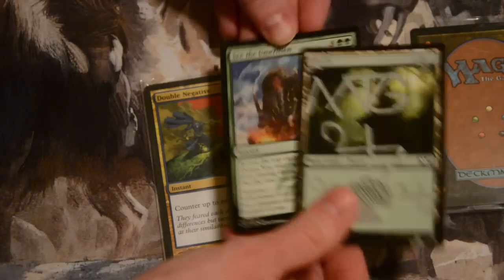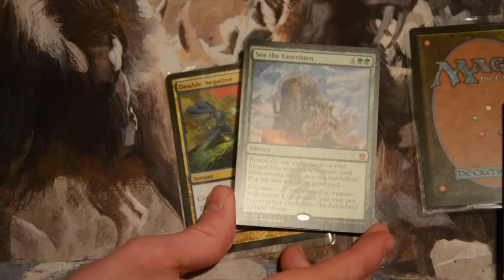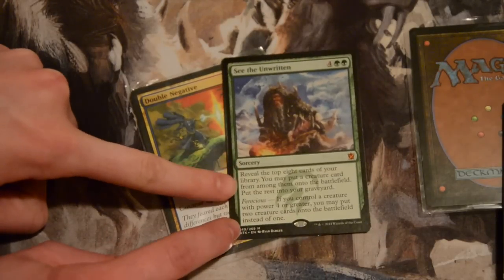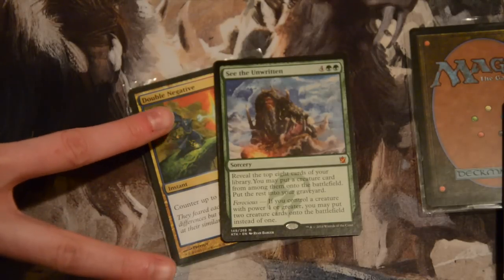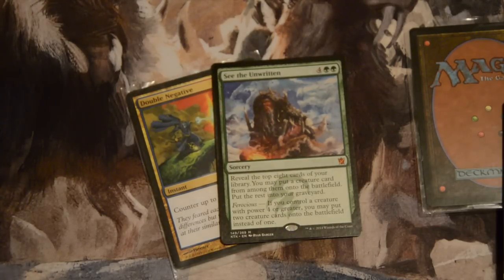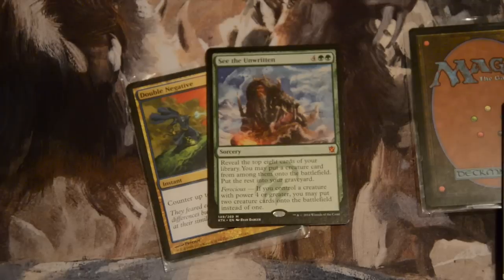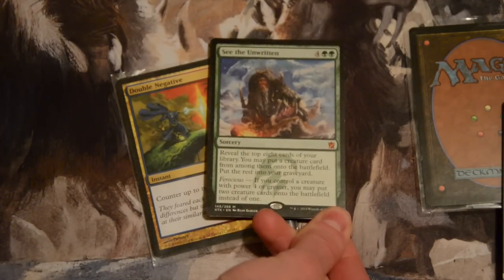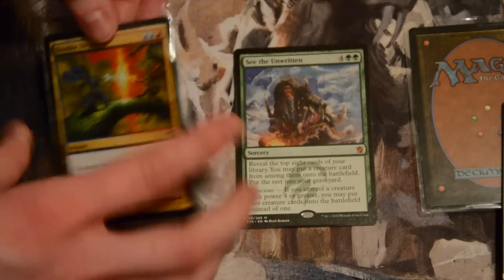There's more in the land one. See the Unwritten. Six mana, four colorless, two green, sorcery. You get to reveal the top eight cards of your library. You can put any creature card from among them onto the battlefield. The rest go into your graveyard. The best part about this though is ferocious — instead of putting one creature into the battlefield, you could put two. I love the ferocious mechanic because if I'm not winning at that point in time with something big, I just don't even care. It's a little slow at six mana, but if you could trigger ferocious, just put two creatures in play. If you're playing a Temur deck, your creatures will all be greater than four power anyway, so you can get like eight power for six mana.